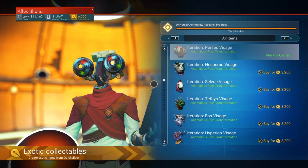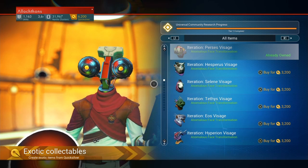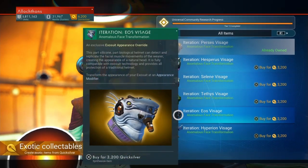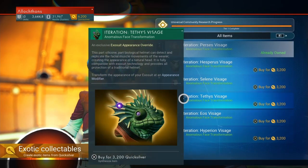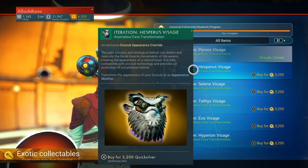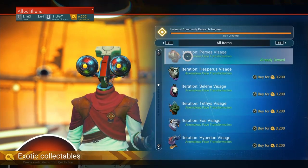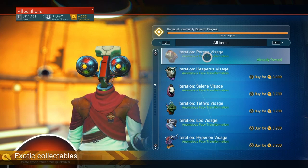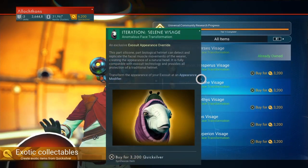Hello! This is LockedOnPlays and I am here to do the continuing series of videos on the visages that you can buy with your Quicksilver. This will allow you to see if you want to spend your hard-earned Quicksilver on the visage or maybe wait for another one. The Persis visage just unlocked and I just picked it up, so I would like to demonstrate this.